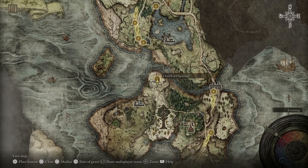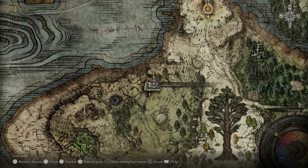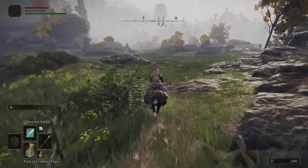Come around the cliffside all the way up into the Church of Pilgrimage. Once you get to the Church of Pilgrimage, you want to head towards the Tombsward Ruins — it's basically a straight shot from here.